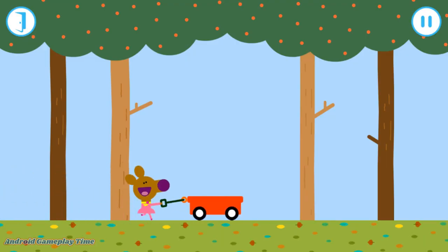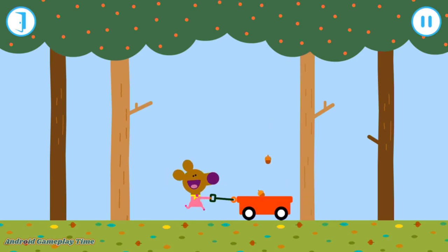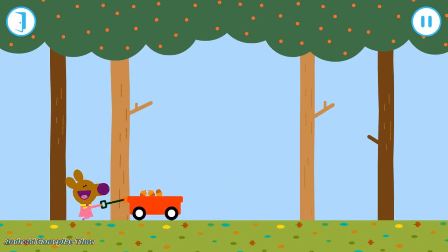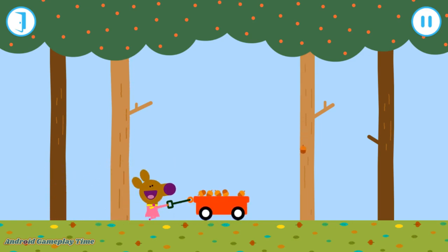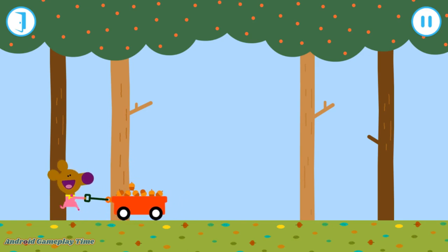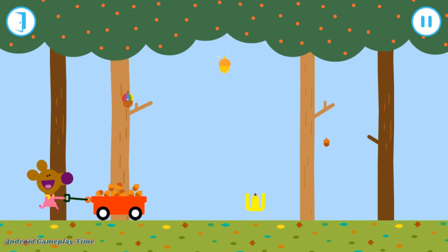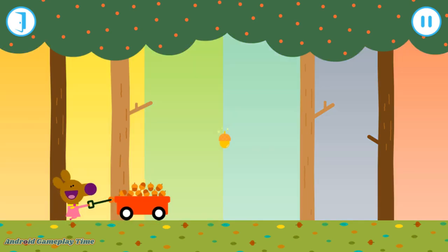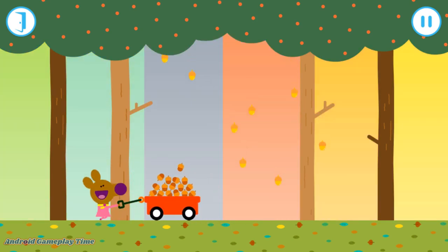Norrie, drag the cart from side to side to collect the falling acorns. Can you fill the cart all the way to the top? Watch out for the banana skins. Look out for those extra special acorns.